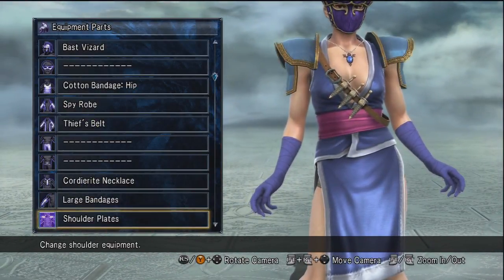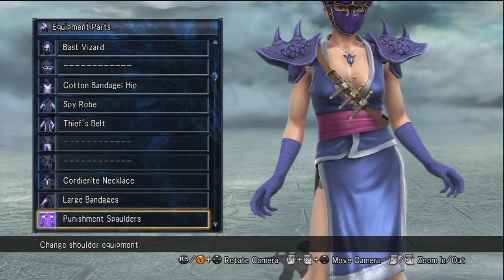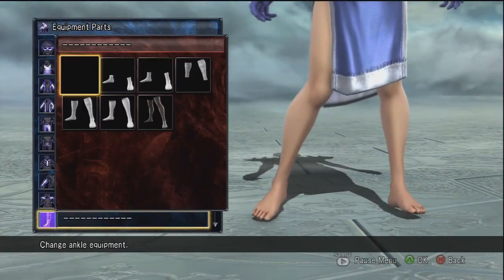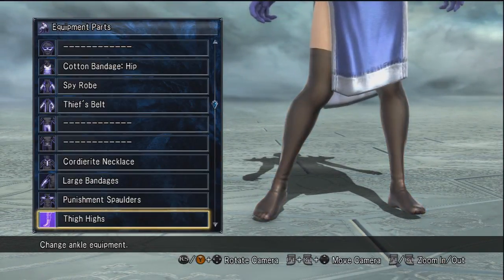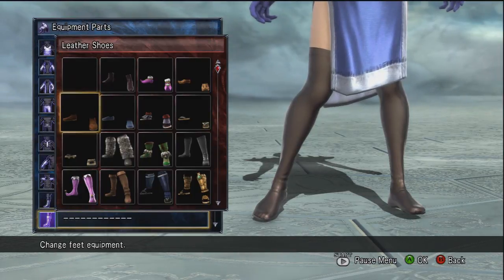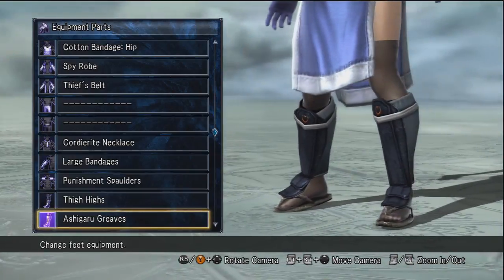The next area is shoulder plates, and the game also has some pretty awesome selections. I ended up going with the purple shredder plates because I think they look awesome — they obviously remind me of Shredder from the Ninja Turtles. Now here we're working on my girl's legs, putting a little something on here, trying to find something with some weight to it. I think those look pretty decent so I'm going to rock with those.